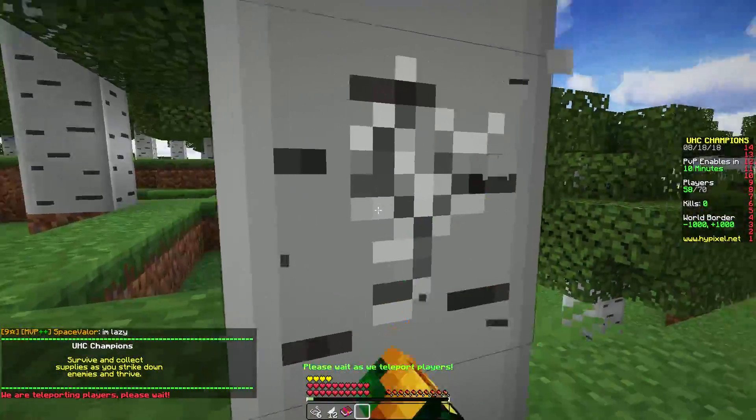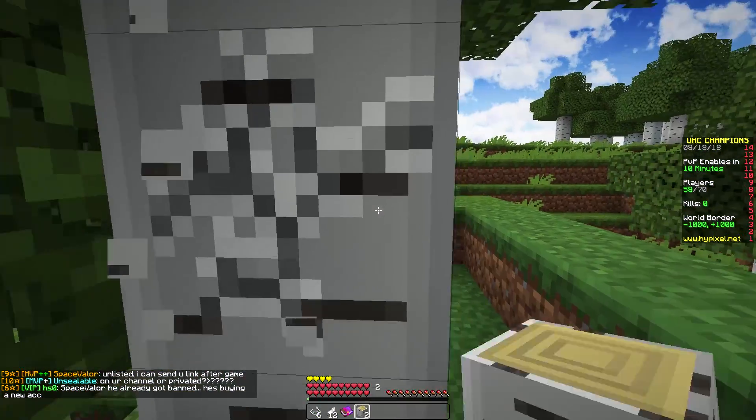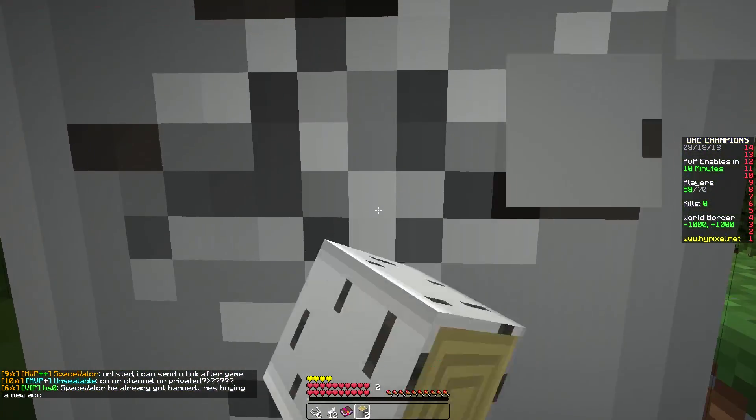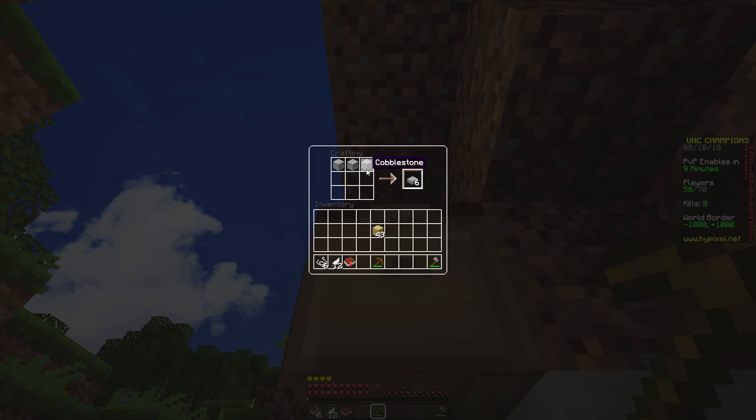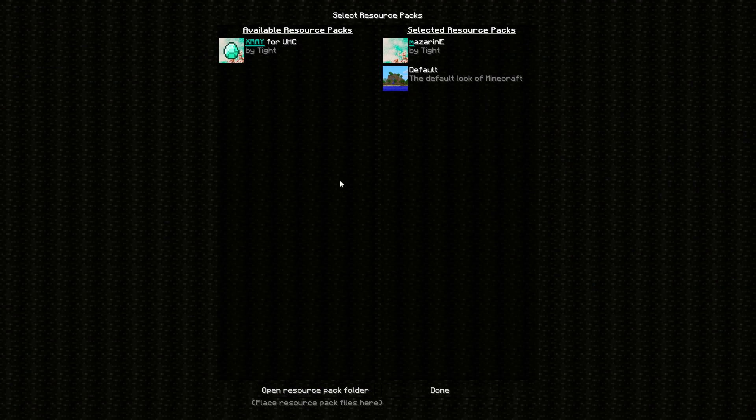Once we start mining, I'm going to show you guys how I can start an x-ray. We go like this — pickaxe, a proper pickaxe, a stone pickaxe. Boom! And now we put the x-ray texture pack on. It's quite tight. It's an x-ray texture pack, so we chill.